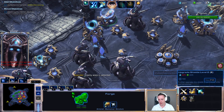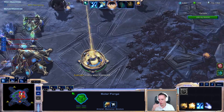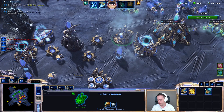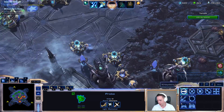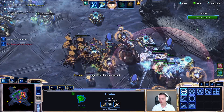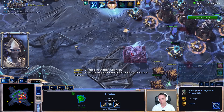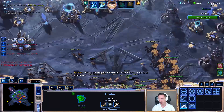Did I get all the upgrades done yet? I guess I can get this one started. I honestly don't think I should worry about the Fleet Beacon or Robotics Bay for that. I can get the Energizer upgrade here as well. But for the moment, I think this is looking A-okay. I can start like a second row of defenses. Honestly though, I'm not really too worried about this. While they are managing to do quite a bunch of damage to us, Aemon is assailing the temple with a Void Thrasher — it has to be eliminated.